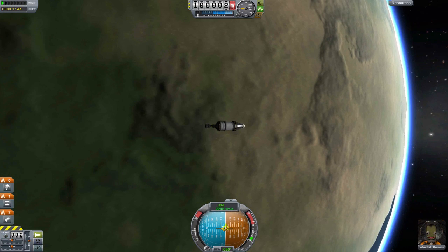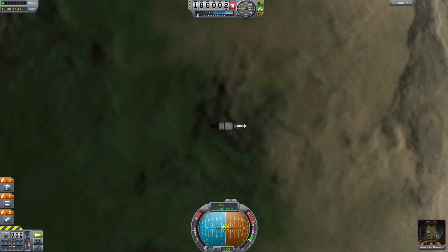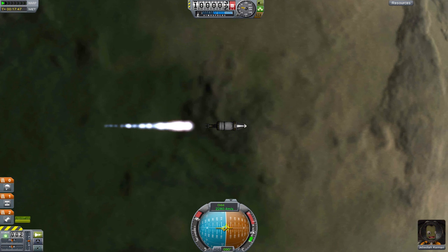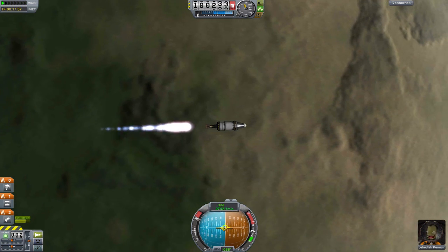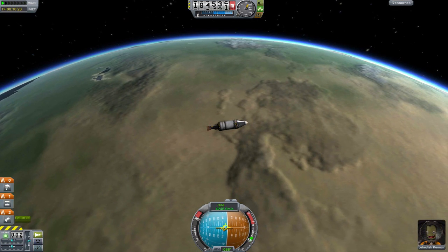I've put our test rocket into a circular orbit at 100 kilometers so we can test out our Delta V calculation. If we're right, we should be able to accelerate to about 4,200 meters per second. And there you go — we were right!